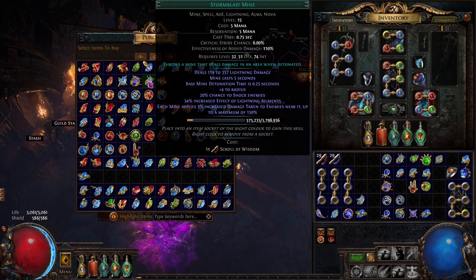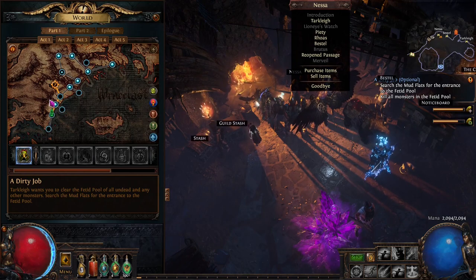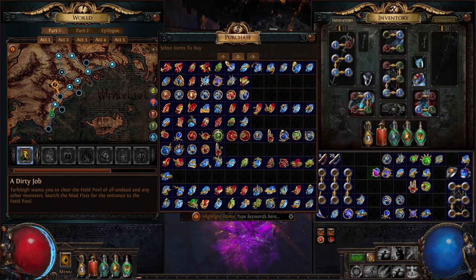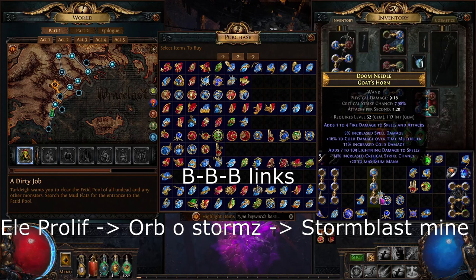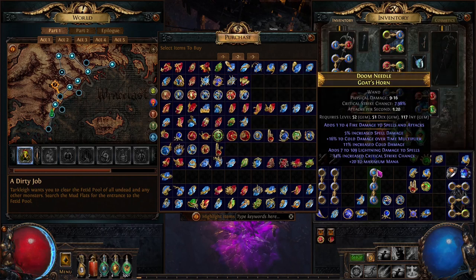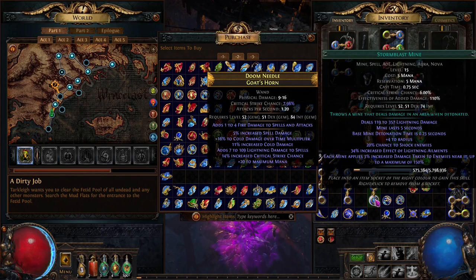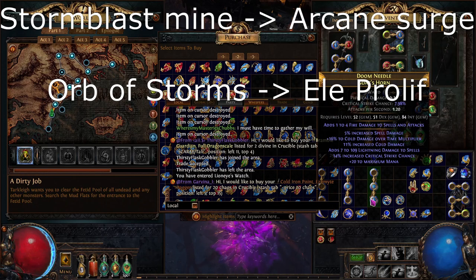If you can buy Storm Blast Mine and Elemental Prolif, keep progressing through the campaign like you normally would. Eventually you'll get to the point where you can buy Orb of Storms — that's going to be our second purchase. So you're going to buy Storm Blast Mine, Orb of Storms, and Elemental Prolif. If you are fortunate to find a three-link wand, put Elemental Prolif, Orb of Storms, and Storm Blast Mine in the same item. You're also going to pick up Arcane Surge. If you can get two blue two-links, put Orb of Storms with Elemental Prolif, and put Arcane Surge on your Storm Blast Mine.